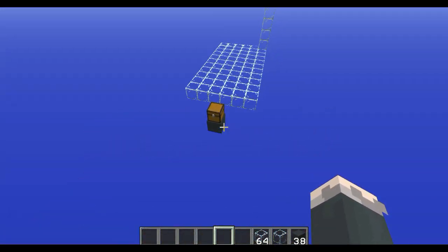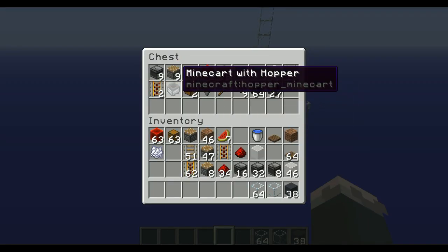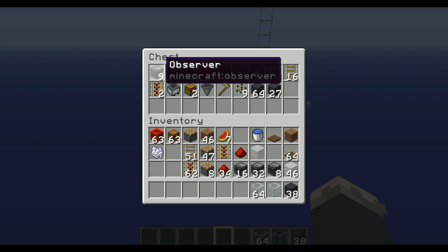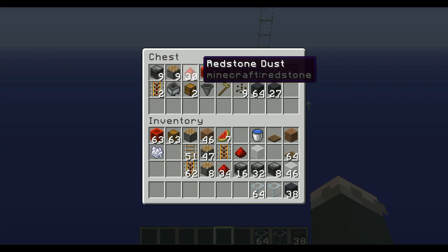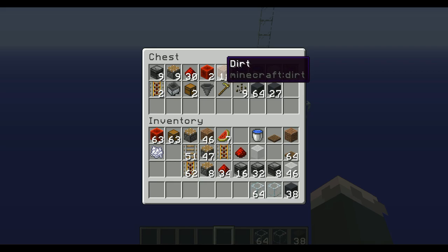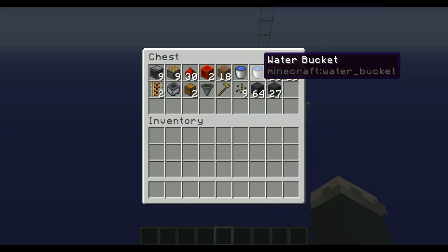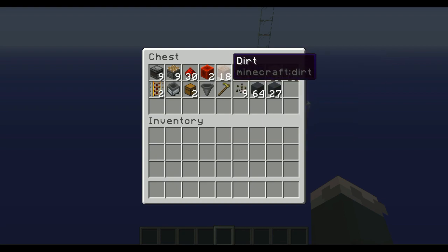Here's the resources list for everybody interested in building this farm. I'll put it in the description if I remember. You need: 9 observers, 9 regular pistons, 30 redstone dust — you can shorten this but I'll explain why it's good to have 30 — 2 redstone blocks, 18 dirt, and 2 water buckets. Keep in mind you don't need exactly 2, but you are going to need 2 water sources. This can be dirt or grass as well.